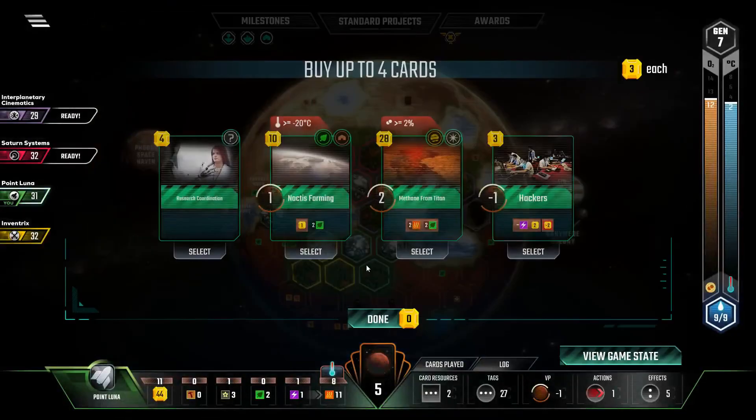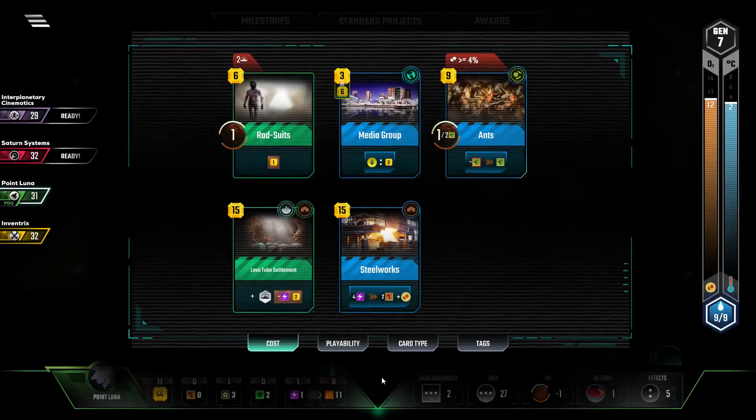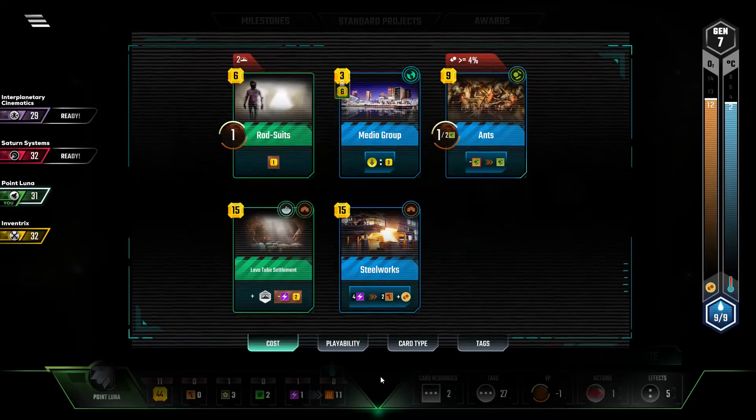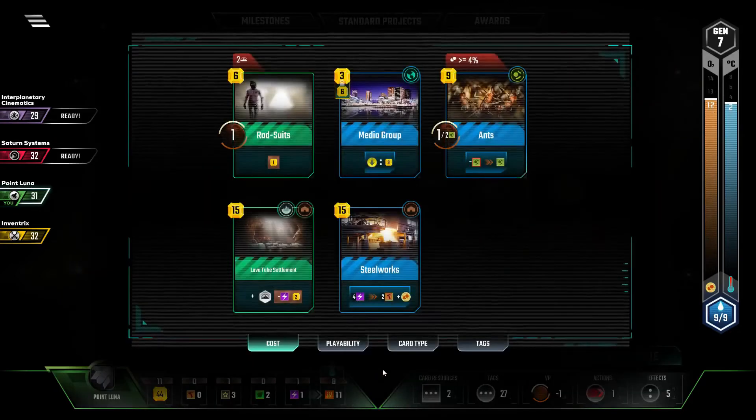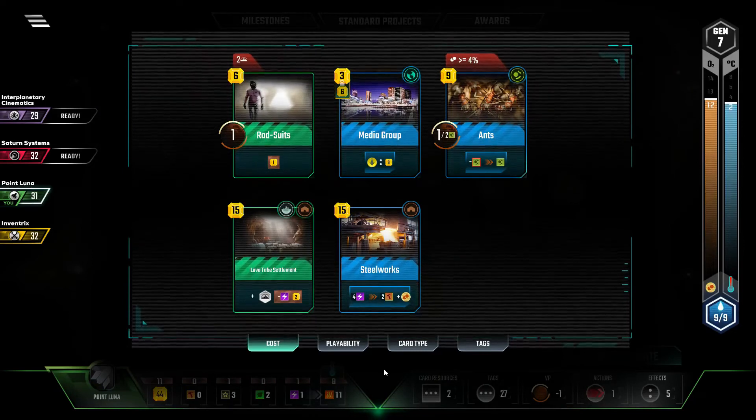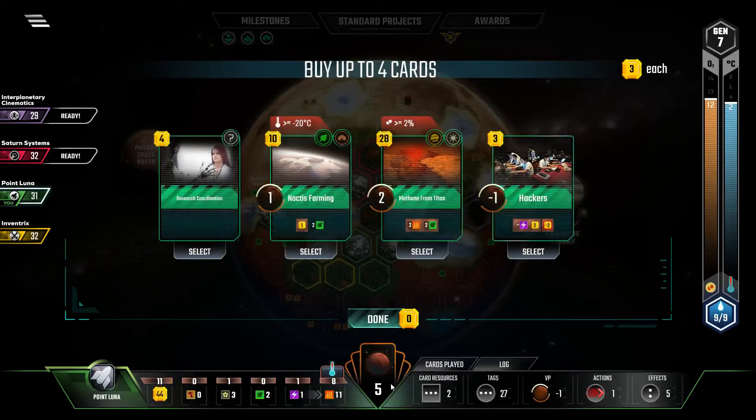I don't actually think I'm going to be buying any of these. Maybe Noctis Farming. Hackers — it's too late for that. Although, there's that award out there. Hackers could actually tip the balance. Who bought that award? Yeah, Interplanetary Cinematics. We could actually grab the Banker Award from them with Hackers by nerfing their income. But I've already got my power spoken for here. Although, that actually might be a more potent play rather than playing the Lava Tube Settlement. The Lava Tube Settlement makes me go up by two, but it doesn't make them go down by two.